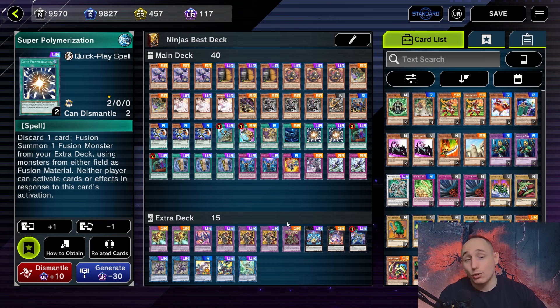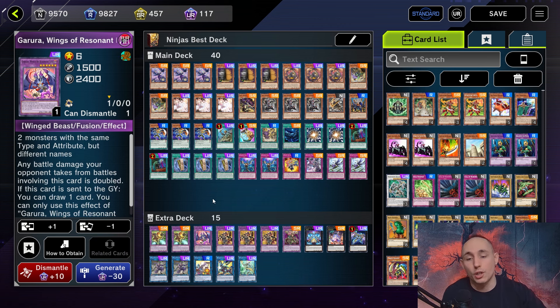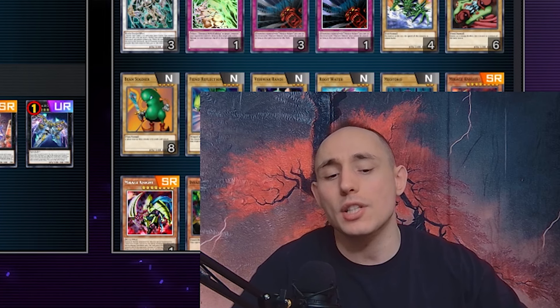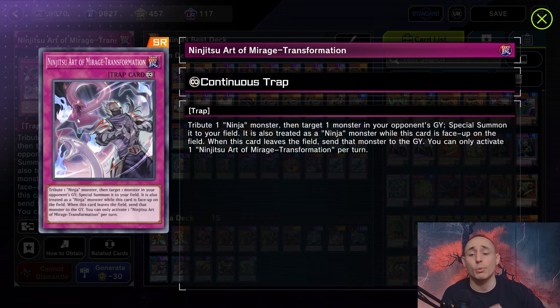I'm playing Super Poly because it's a pretty good disruption going second to break boards. Also going first, you can fusion off your monsters into a copy of Dragostapelia using an additional monster. You can also go into Garuda by fusion summoning two monsters - it's just a nice interruption to disrupt your opponent's plays.